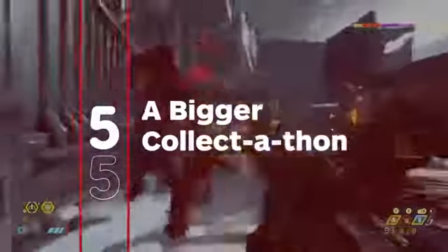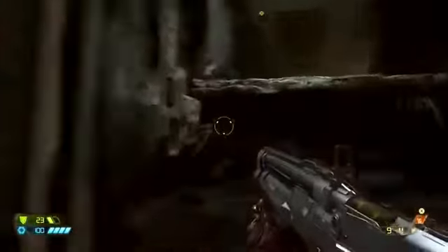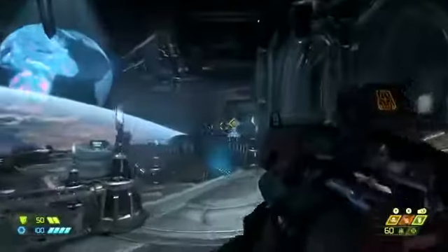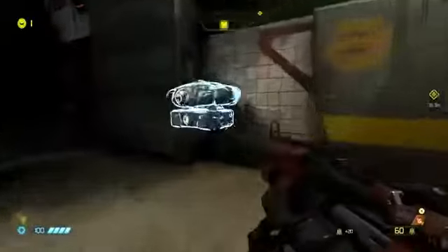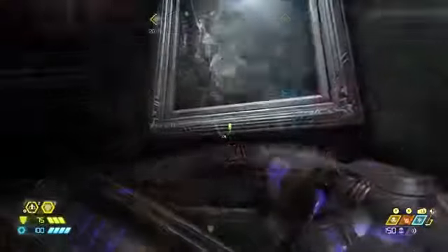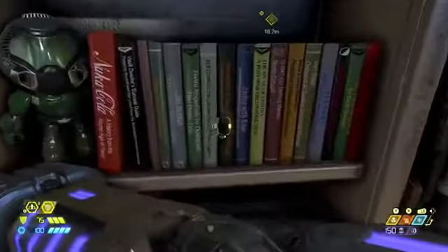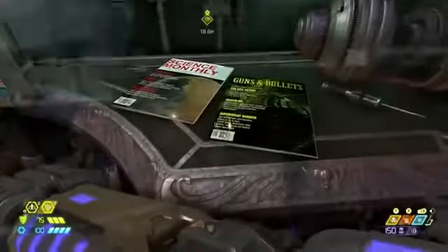Eternal has gone bigger across the board: tons of guns, double the demon types, new ways to play, and it's also a bigger collect-a-thon than ever. It's a kleptomaniac's dream thanks to ability-boosting sentinel crystals, rune perks, and weapon points for weapon mods. And that's not even factoring in the early carrot dangling of awesome cosmetic goodies, hidden rabbits, oodles of easter eggs, and an Excalibur of a gun to chase. Expect to be picking the bones of this beast for months.